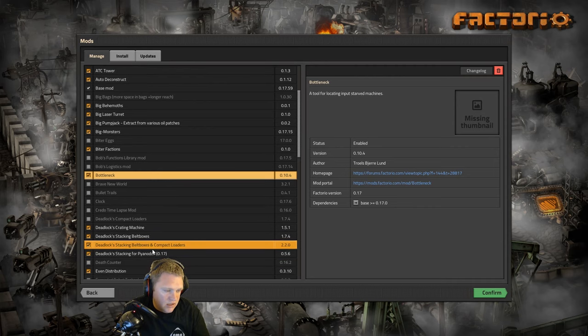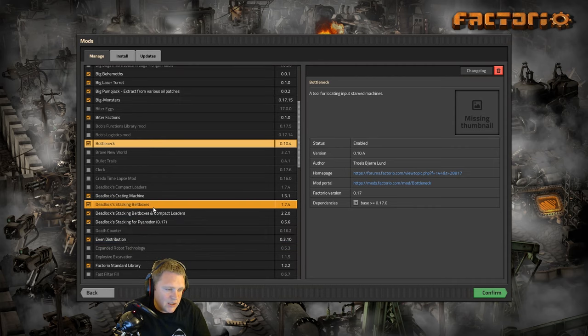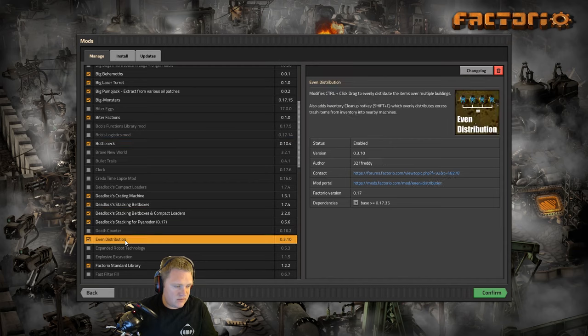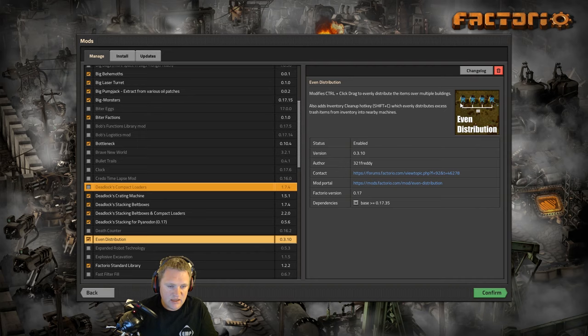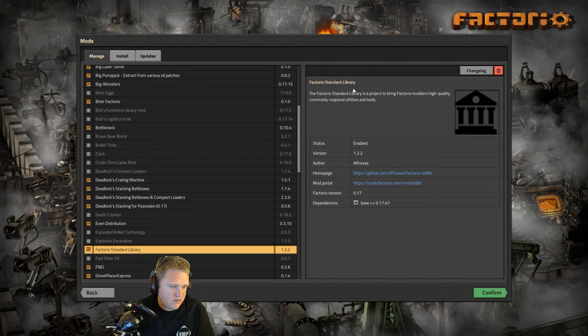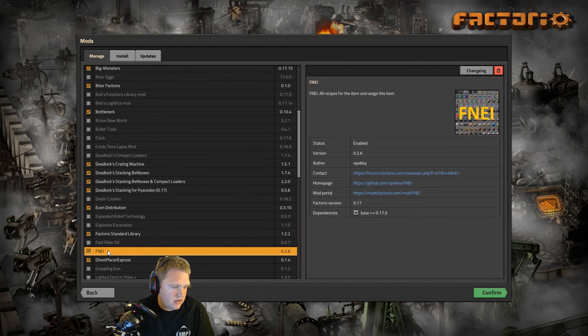Bottleneck — it's a given. Deadlock's Crafting Machines and Stacking Belt Boxes — that'll just help us with stacking buses and so forth. Even Distribution — we'll go ahead and use that mod, it just lets us input into crafting machines at equal pace. Factory Standard Library — that's just a given. FNEI — for quick recipe lookup for Pyanodons and such, also a given.